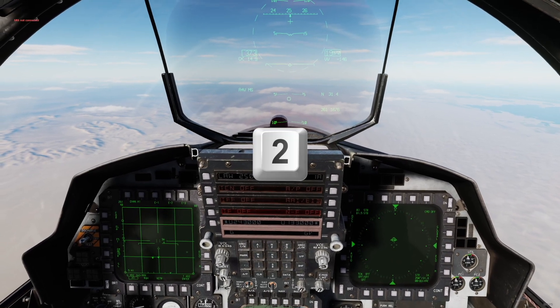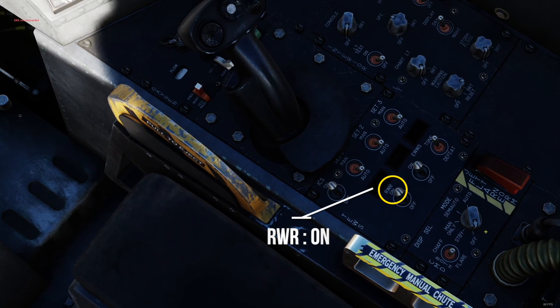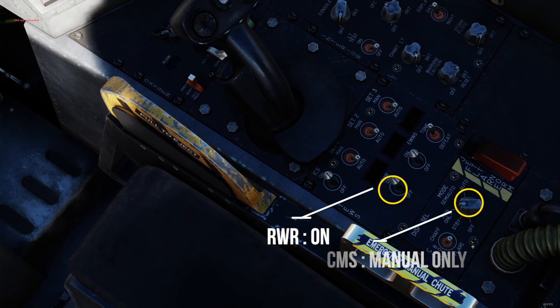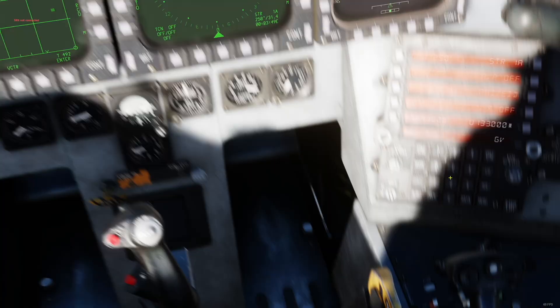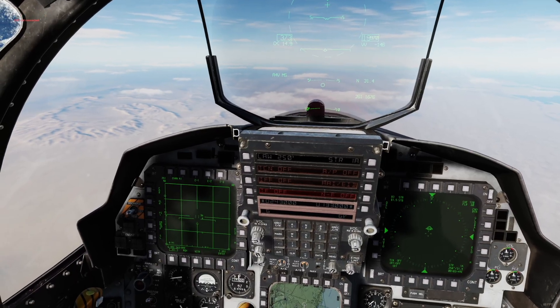For the next step, go to your WSO seat by pressing 2 and make sure your RWR is set to ON and your countermeasures set to your preferred mode. Then go back to the pilot seat.